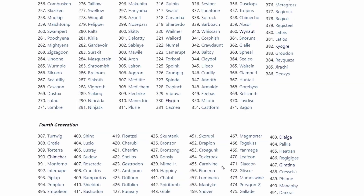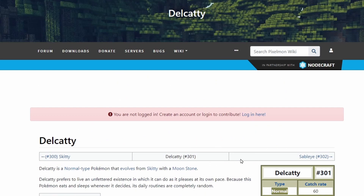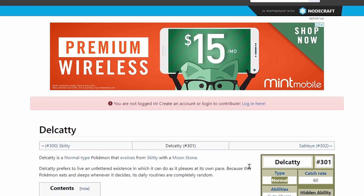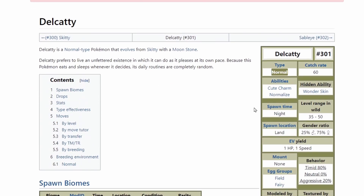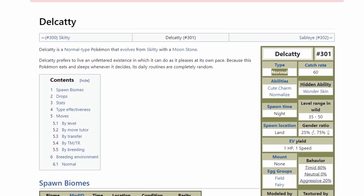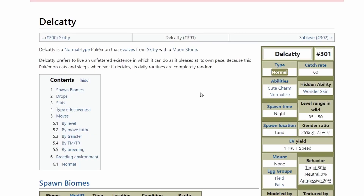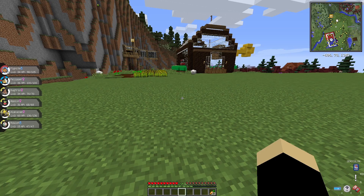Let's roll again — 301. Please be a Treecko, that'd be sick. No, it's not — it's Delcatty. Oh my gosh, it's the final evolution of Skitty! I need a Moon Stone to evolve it. That's bad, but I'm gonna get a cheeky move set and annoy the crap out of all you guys.